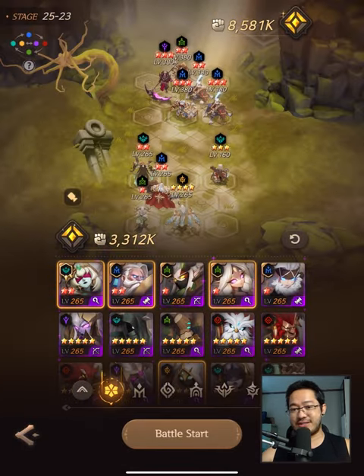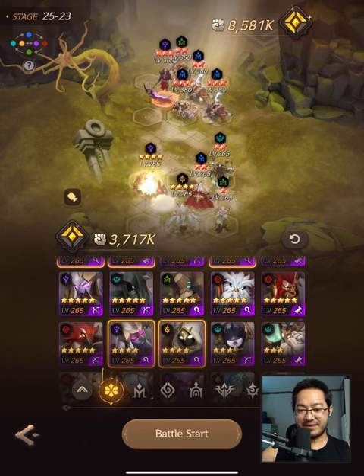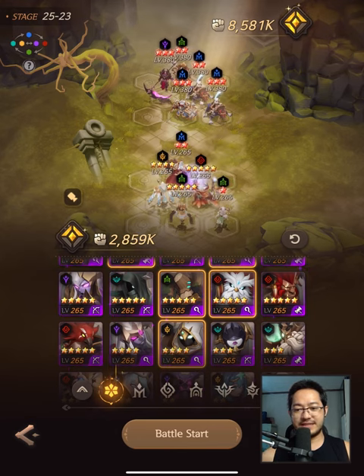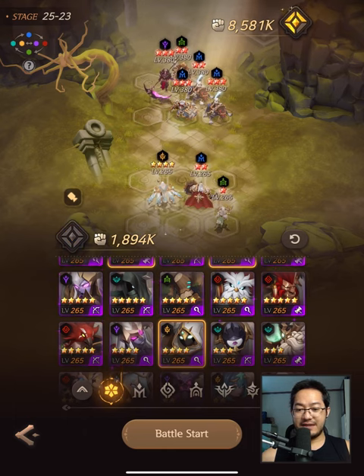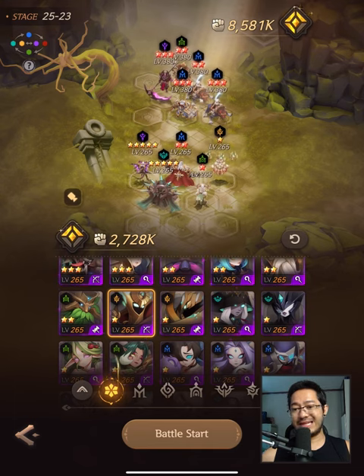Let's talk about the teams that I used. I normally use this team, the Carmen Luke team — so this is my first team. My second team is this team, and sometimes I use this team or this team. I would also use this team, and my Lilith Rush. This is my Lilith Rush. Sometimes I would do it like this — that's my Lilith Rush.